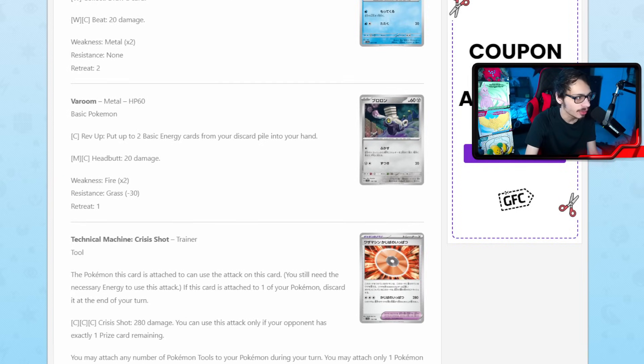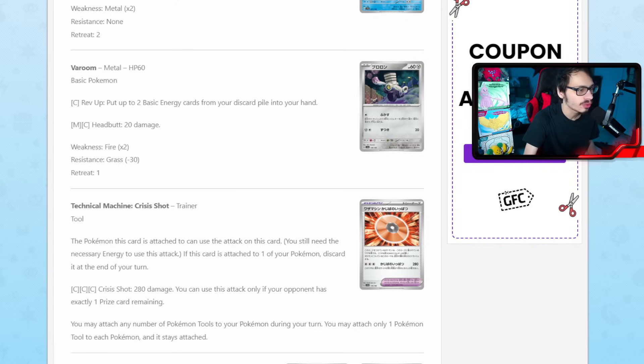We do have a new tool — another Technical Machine, which is kind of cool. Technical Machines are pretty interesting cards right now, and we got some brand new ones in the Paradox Rift set, but we now have even more. The first one is the Crisis Shot Technical Machine. This card is definitely very interesting — it is a tool that provides an attack for one turn. Its attack, Crisis Shot, does 280 damage, but you can only use this attack if your opponent has exactly one prize card remaining. It's a very situational effect — your opponent needs to only have one prize left, which means this is only going to be good at the end of the game.